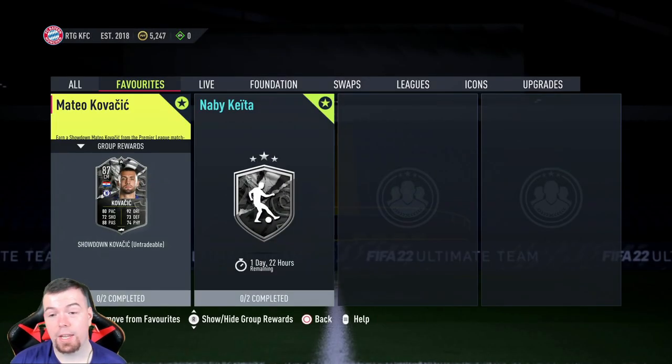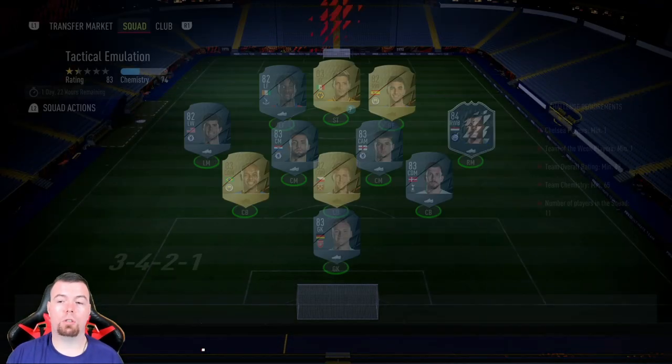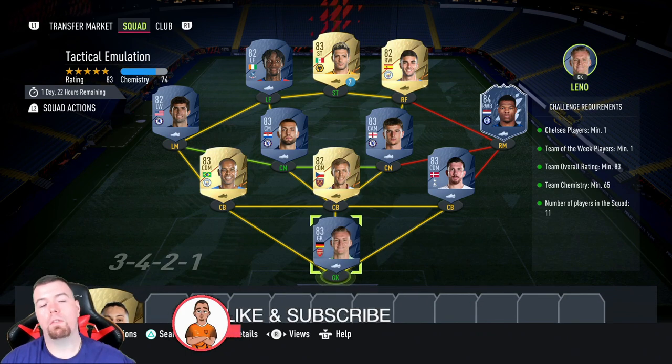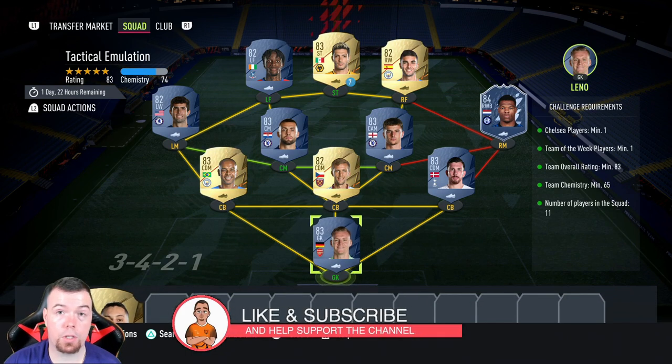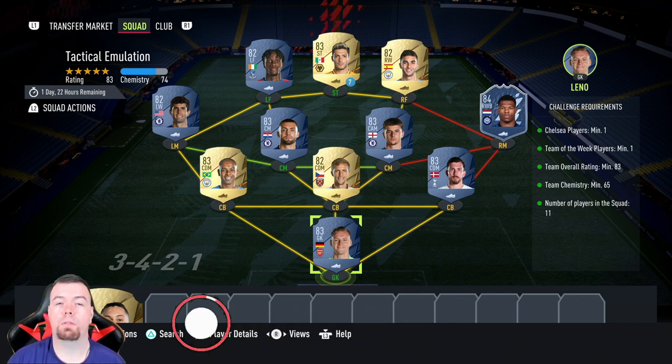The SBCs are pretty cheap to do — two SBCs. Before we get into it, as you know if you watch my SBCs, these prices are buy-it-now at the time of doing this SBC, which has been out for about an hour, hour and a half. Bins and snipes will of course always be cheaper, and don't forget prices do fluctuate.